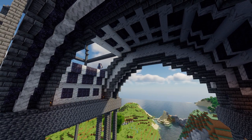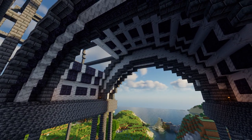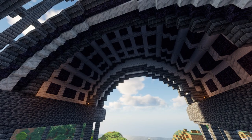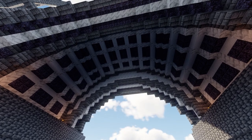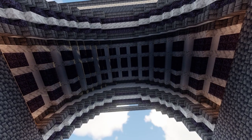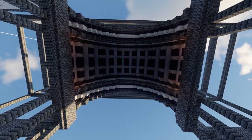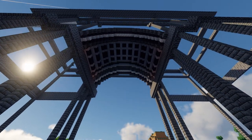We made a mistake here, and that's what happens in survival — you build something, think 'what's going on here,' then you have to replace and fix it. But look at how beautiful it looks! You can see the different contrasting elements: the blackstone, the deepslate, and the calcite. These white elements in contrast with the gray and the black just make things pop. Can't wait to see it finished, but that's a long way to go.